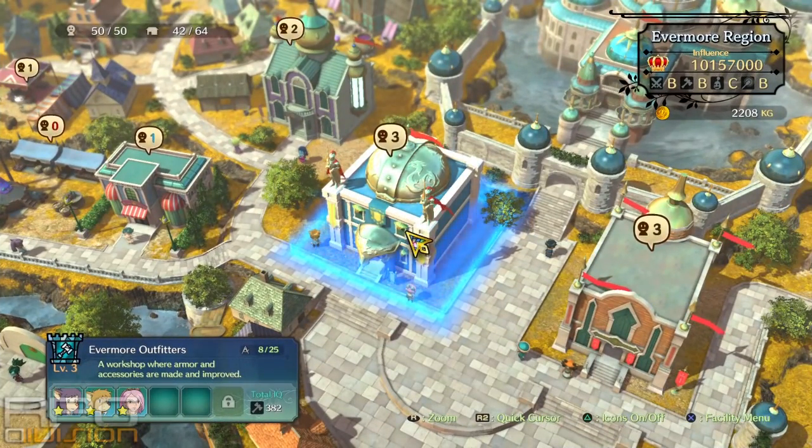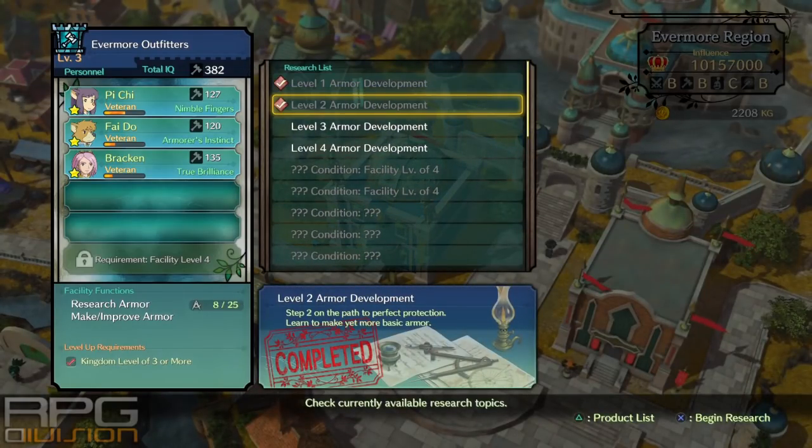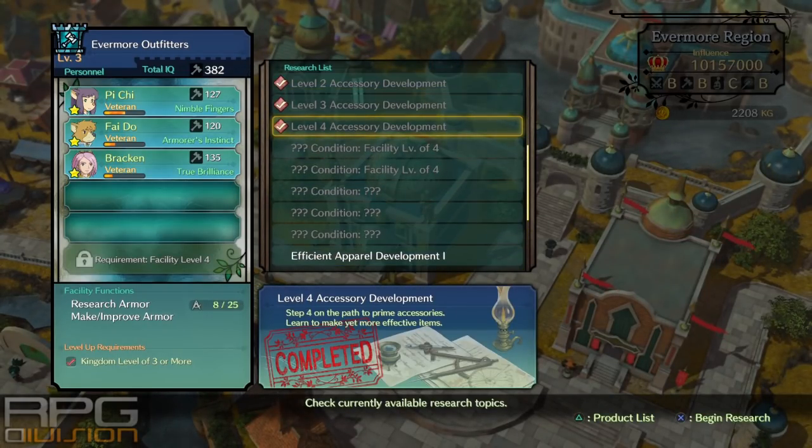That means you're going to have to have Brecken in your party. Assign Brecken to Evermore Outfitters, the building where you craft armor and accessories. Level the building to level 3 and research level 4 accessory development. I believe your kingdom needs to be level 2 in order to have this option.